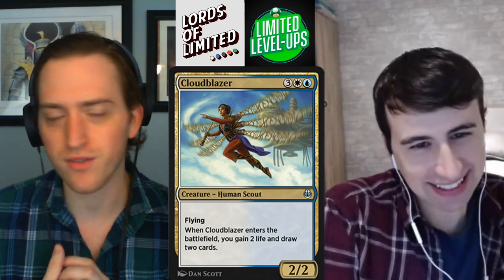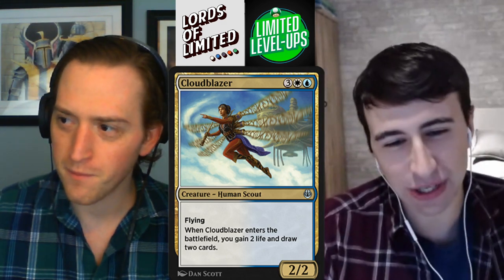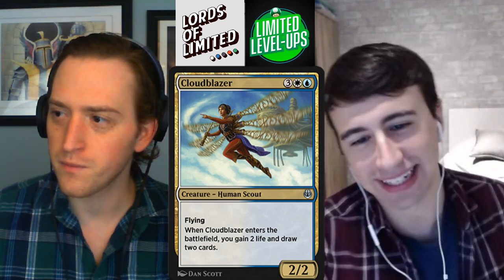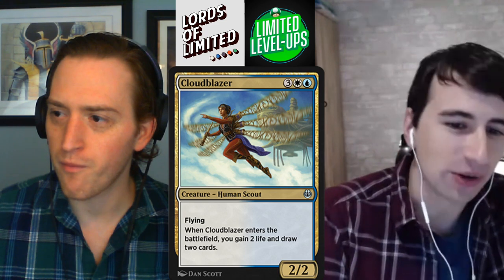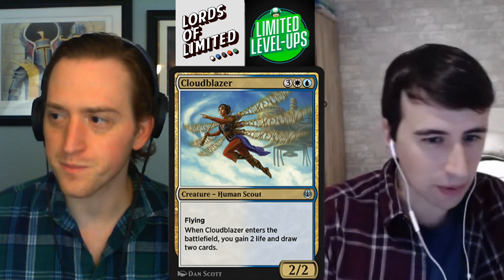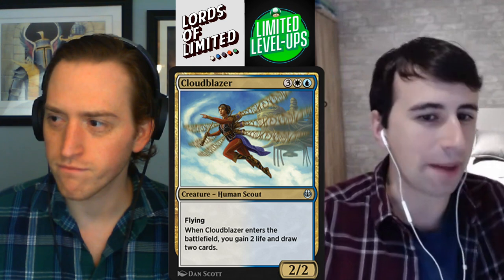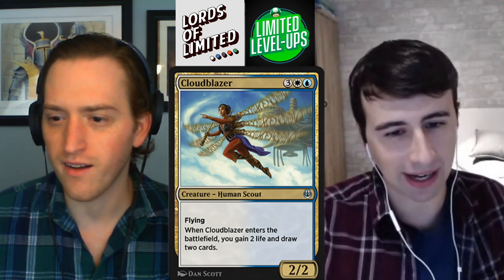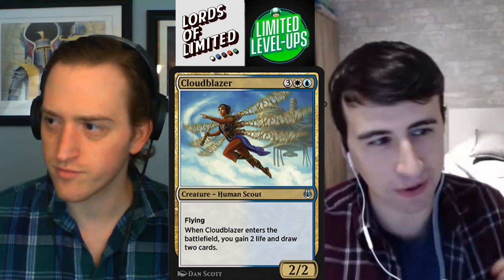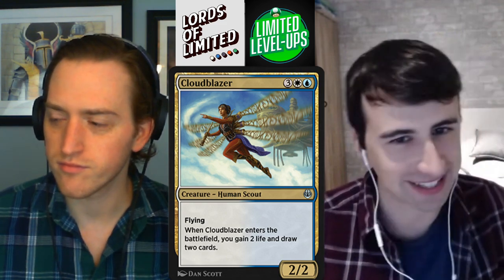Three white blue for a 2-2 flyer — when it enters the battlefield you gain two life and draw two cards. This is a callback to Mulldrifter; it's just a fantastic card. It's going to stabilize you a bit so you can use the cards you've drawn and have the time to cast them. It's a nice evasive threat. In original Kaladesh there was a blink theme, and we've got remnants of that here, but it's really dialed back. You can't go as crazy as you could back then, but it's still just a great card on face value.